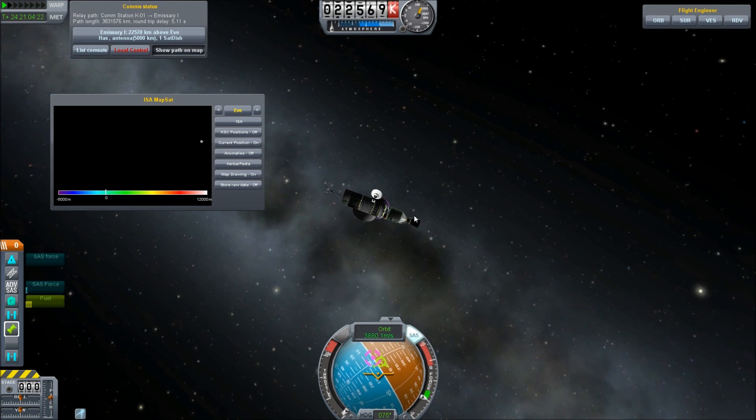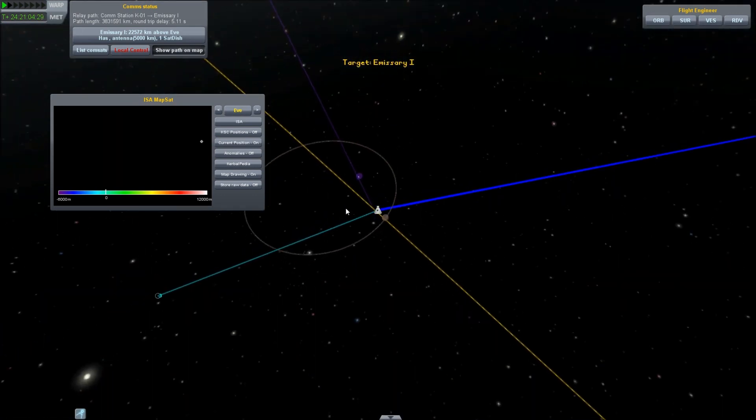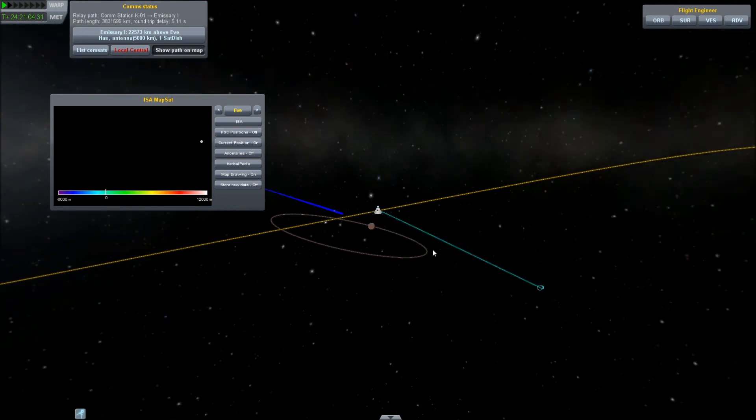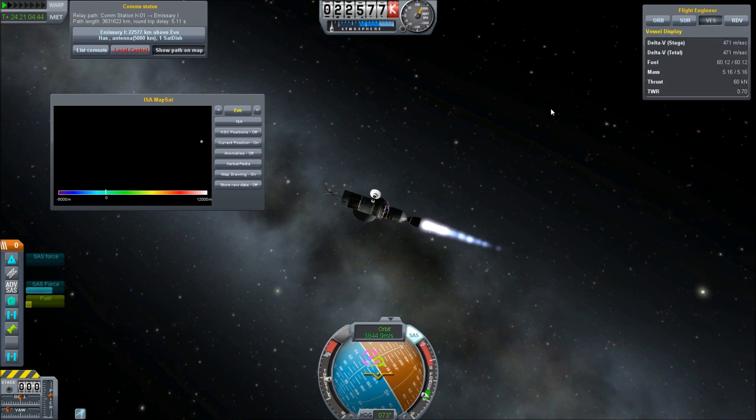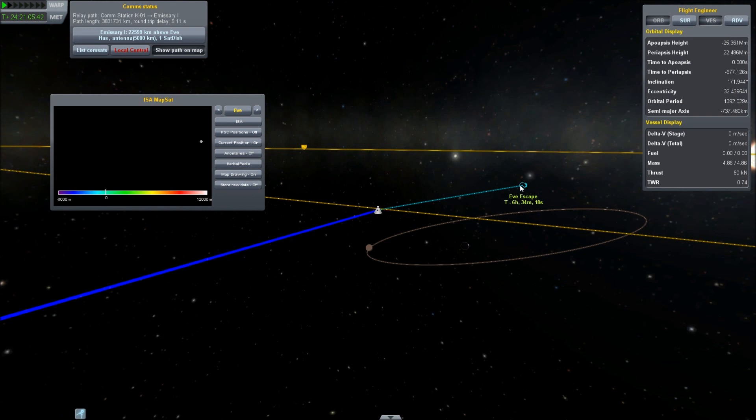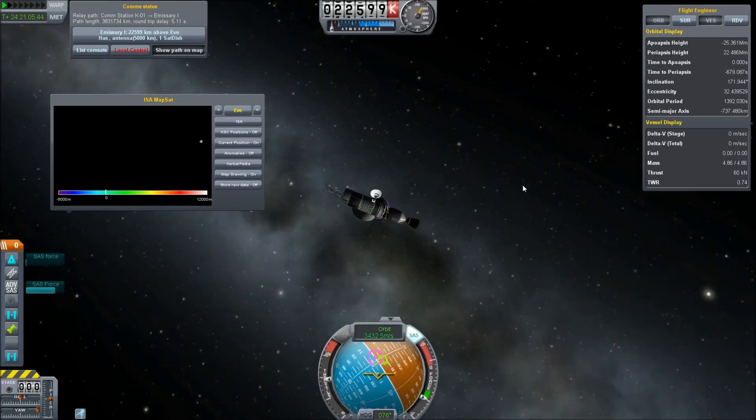Now I know we won't have enough fuel to get a circular orbit of any kind, but I want to make it as long a pass as possible. So I'm just going to turn the engines on — it won't matter if I turn them off because they'll shut themselves off when I run out of fuel. Let's just burn. And that's that — that's all the fuel we have.